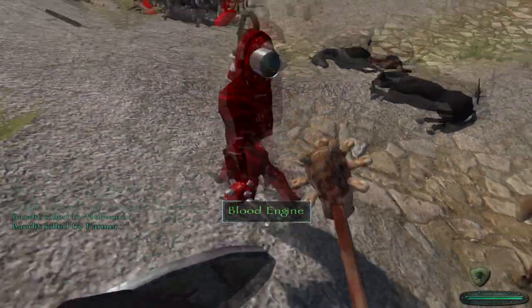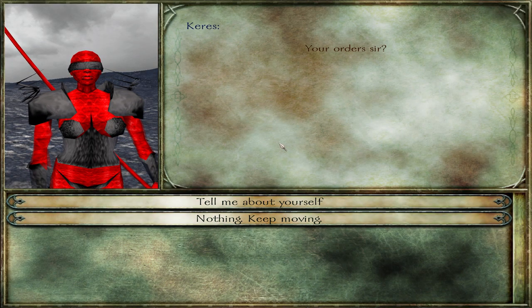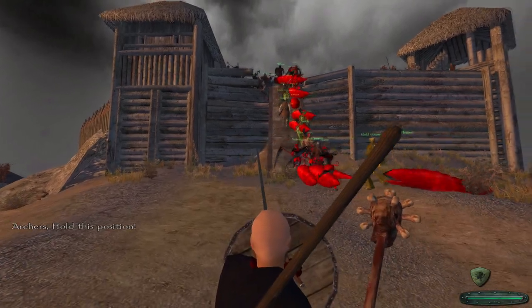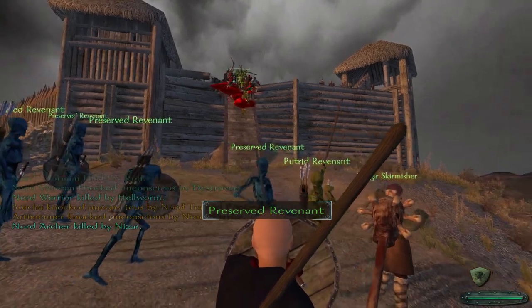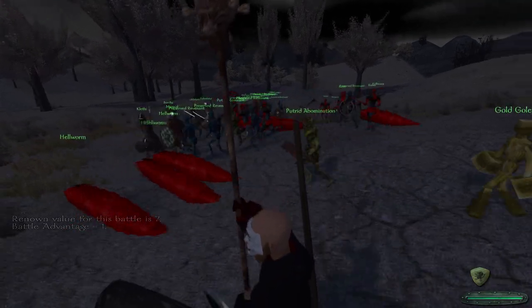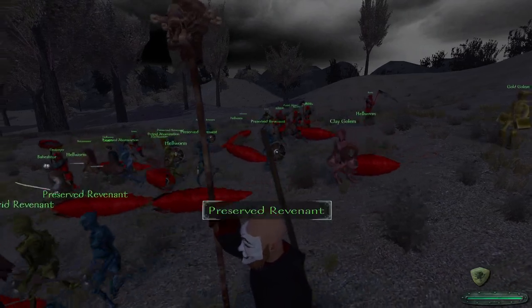Now we come to the final page of the Necronomicon, which leads to more summoning spells. The first is the Keres, which appears to be some kind of female demon from Greek mythology. They aren't bad troops but they don't really shine either, which is probably why one ritual provides six of them. They can't be upgraded because they're already in their final form. After the Keres, the next summon is the Hellworm. Hellworms are very good for what they are — cheap and numerous minions. You get 13 of them from a ritual and, like the Keres, they're already in their final form.